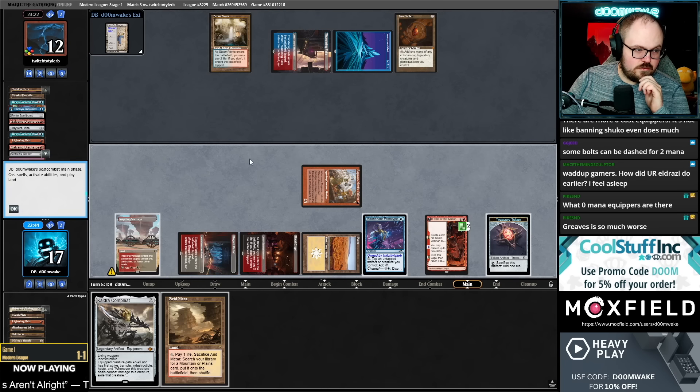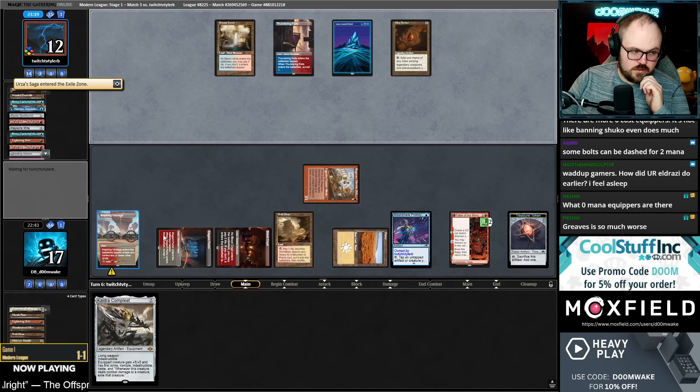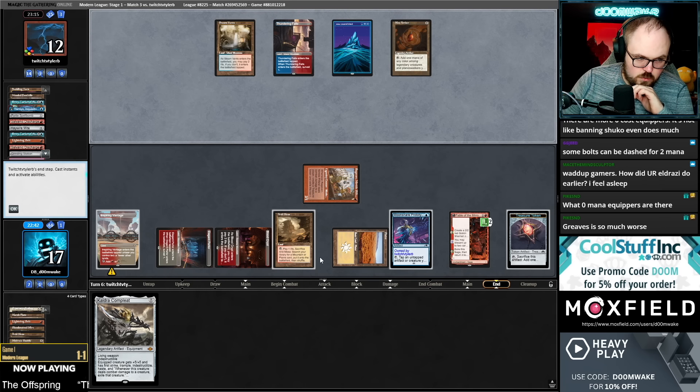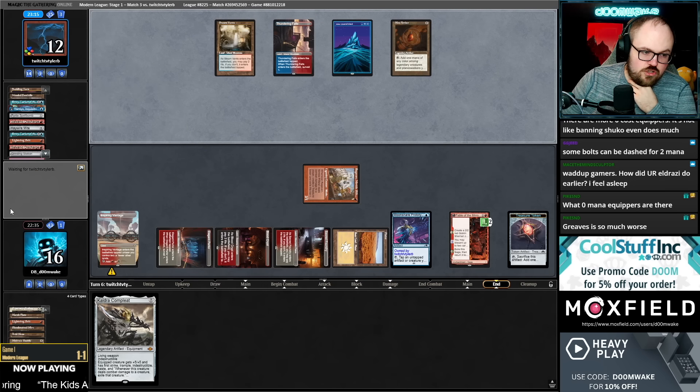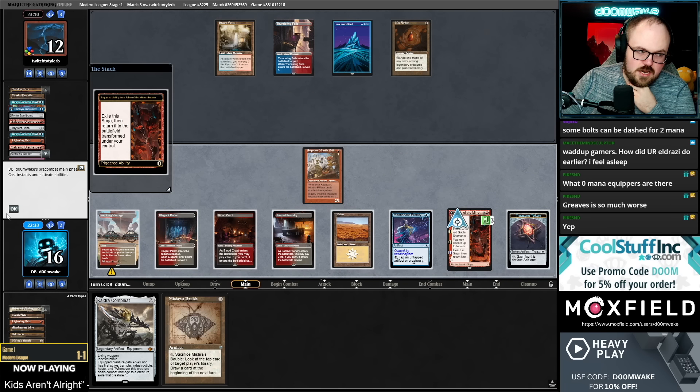I want to play this — why, game bug? One, two, three, four, five, six, seven — hard cast giga chad. Greaves is so much worse on Nadu. Greaves is also much worse on an empty board — if you just have Nadu and Greaves, you can't equip it twice because once you equip it the first time, it has Shroud and you can't re-equip it, so it's significantly worse.